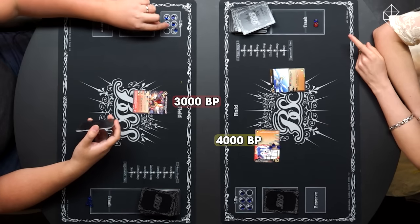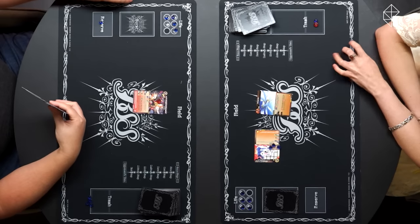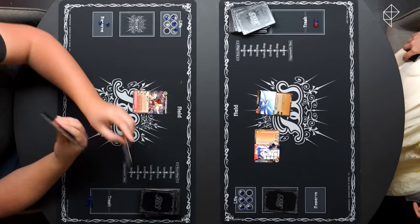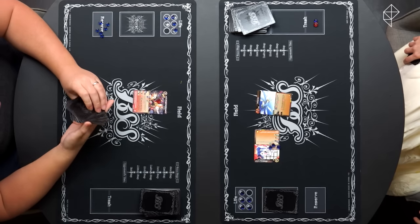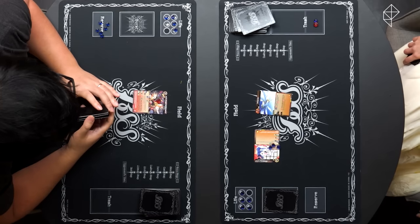I will choose to take the damage. One core will go to my reserve. Start step, core step, draw step, and refresh. That's currently at 3,000. 4,000.